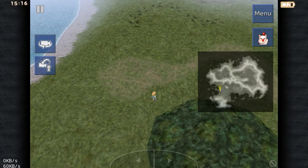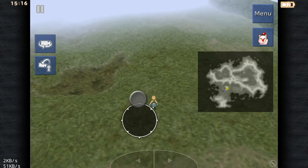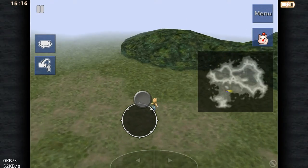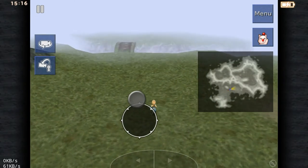Let me just turn that map on so I know where I'm going, otherwise I will never find it. I've got to go across the sea — or river — there we go, there's the bridge.